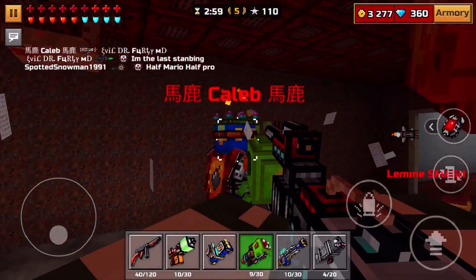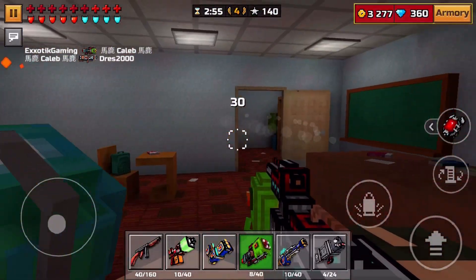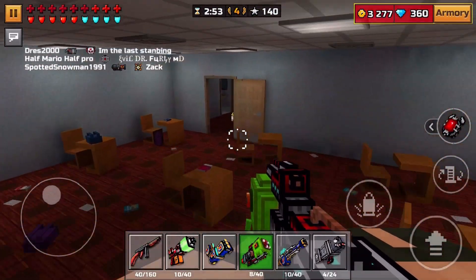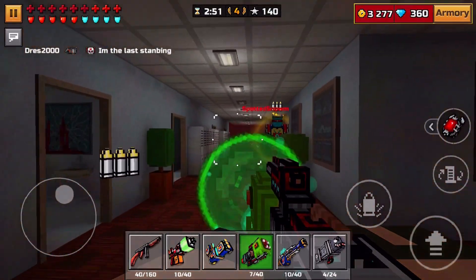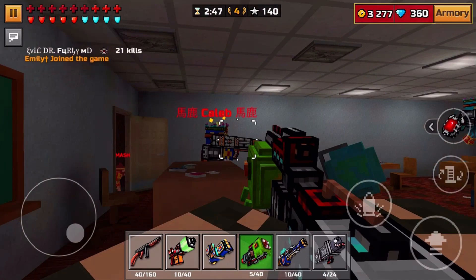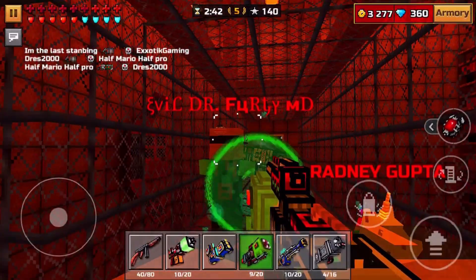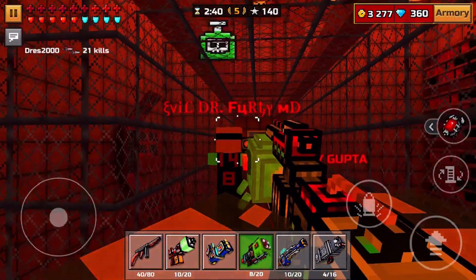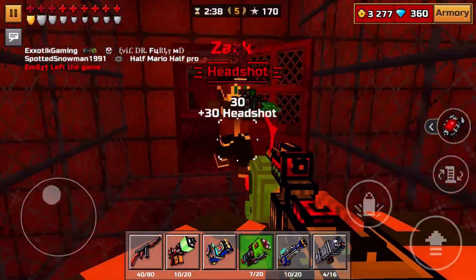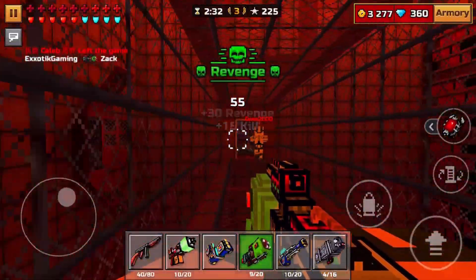Now, some weapons that are going to end up countering this: probably the Judge at close range, since that is going to be a one-shot kill. You're not going to do too well against the Judge. So if you see somebody using that thing, your best bet is to try to avoid that person and kill the other people that are not using it. But if this guy is using it and they're not really facing you, you're going to have a much better time. Easy kills against people that are using the Judge poorly like that.